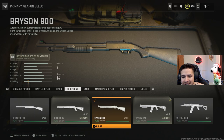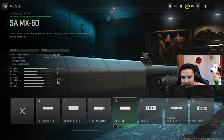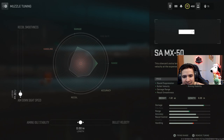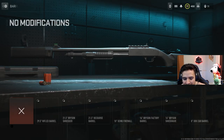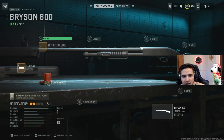The shotgun we're going to be using is the Bryson 800 with fire shotgun ammo. For the muzzle, we're going with the SAMX 50 — we want damage range and bullet velocity, so tune ADS speed cranked up and bullet velocity almost all the way to max. For the barrel, we use the 29.5 rifle barrel, giving us damage range, tighter pellet spread, and bullet velocity.